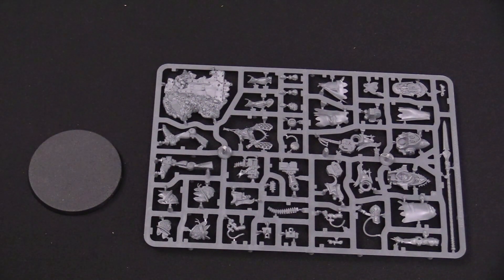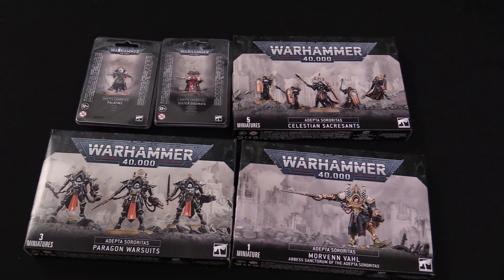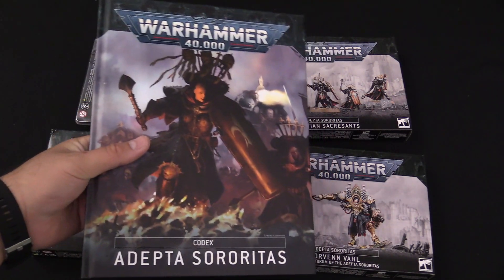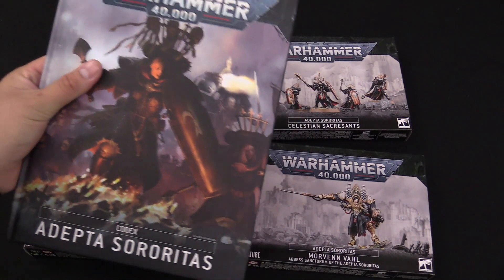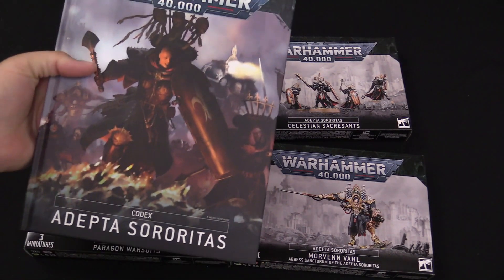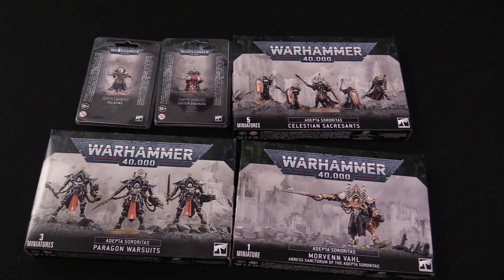That covers all the new Sisters of Battle — Adeptus Sororitas releases from Games Workshop. This is the third or fourth wave at this point. These are brand new models and brand new units for your Sisters of Battle army. Don't forget to grab the new codex, which is also out alongside these models — a brand new hardback, very nice. We'll probably do a review on the codex a little bit later. I'm Adam for Bowls; thanks for watching and we'll catch you next time.